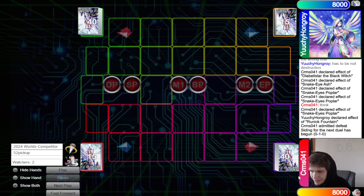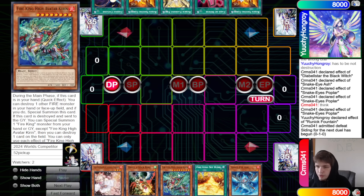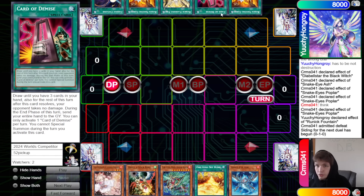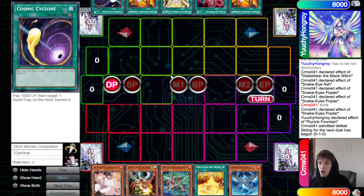On to Game 2 now. CRMS decides to go first. Opening hands: we have Ash Blossom, Drone Mockbird, Kieran, Skyburn, Snake Eye Ash. The opponent has Freezing Curses, Card of Demise, Flashing Fire, Freezing Cosmic — so they play Cosmic in their Runic Stun deck.